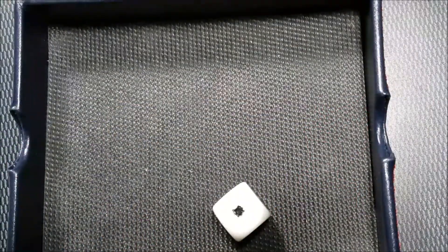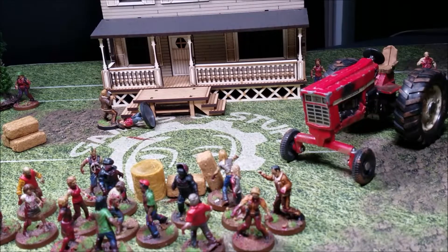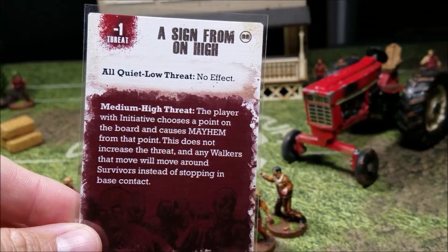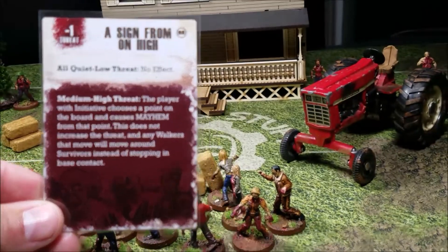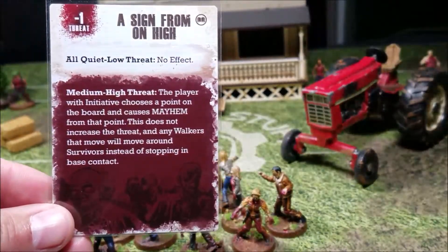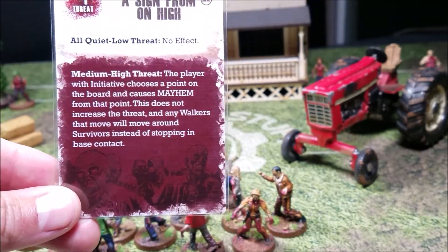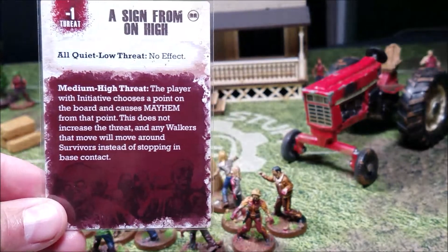Into kill zones: Rick has taken all his actions and no one is under any kill zones. Next event card — we are in high threat — Stroke of Luck: negative one threat back down to medium. The player chooses a point on the board that causes mayhem. This does not increase the threat, and any walkers that move will move around survivors instead of stopping in base contact. That would have been nice to have last turn.